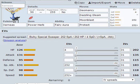So fast Xerneas — get up a Geomancy, spam Dazzling Gleam and Moonblast, and it really shuts down a lot of teams.